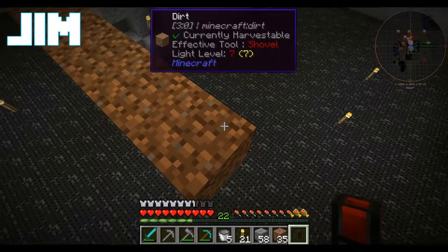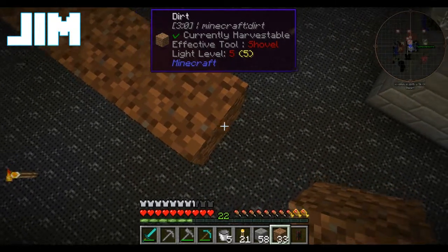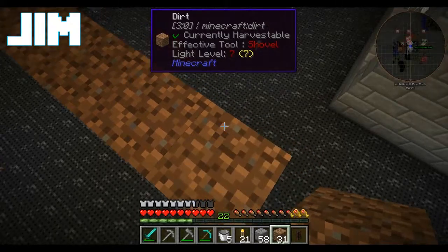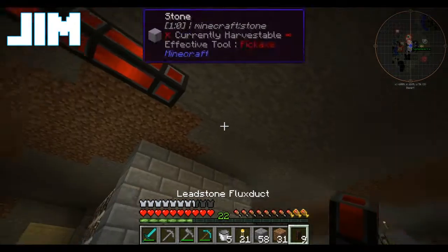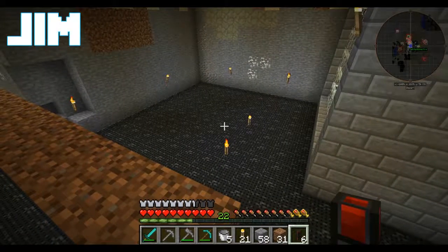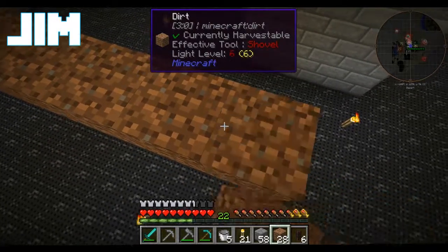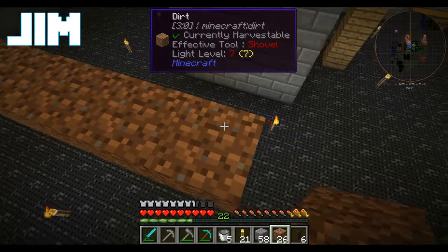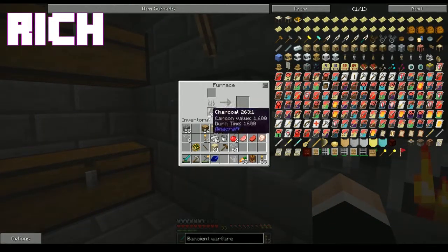We're gonna take this as an opportunity to clean up the mineshaft. Right now it's literally just a hole in the ground. Maybe just me, but that's what I always thought most mineshafts were. No - you need workspace down there, you need room to move around. There's a lot that goes into a good mineshaft.